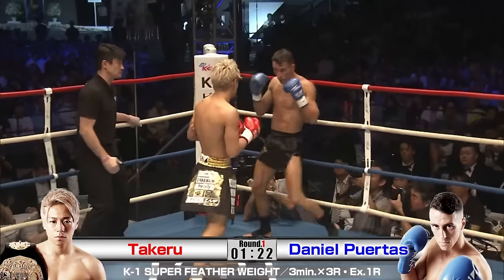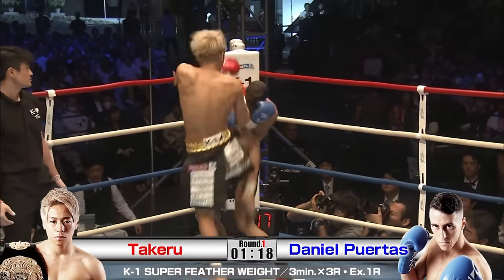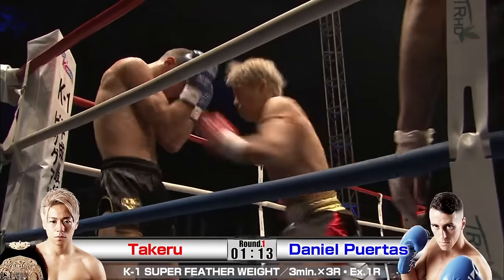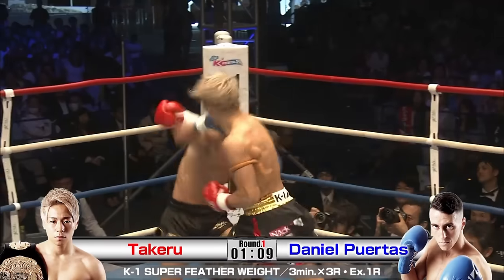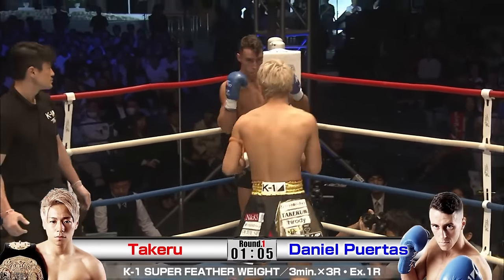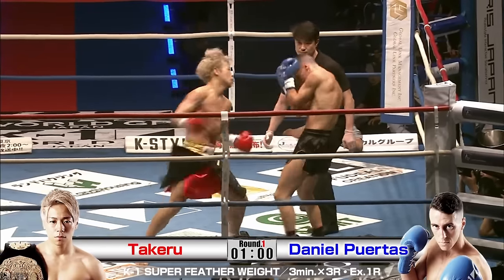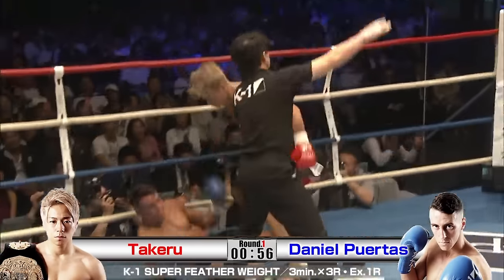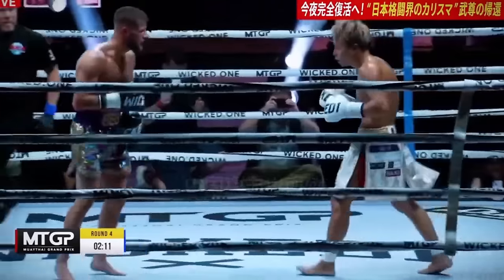Once Takeru sets up that lead leg, establishes that rhythm, and pushes his opponent into the corner, he can unleash his hands — finishing with the right overhand, right body work, left body work — and he's going to knock out Daniel if he just stays in that corner. Daniel needs a stinger jab or something to push Takeru back and angle off, otherwise he's going to get TKO'd here.